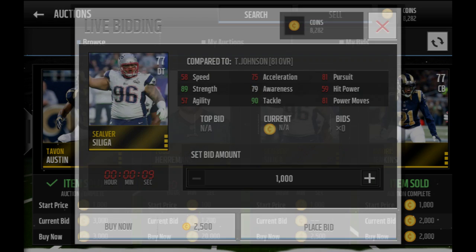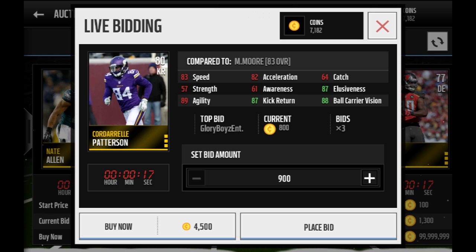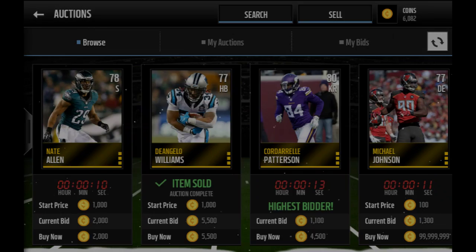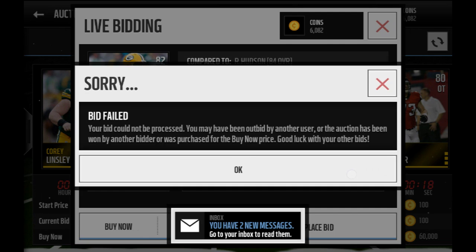That X-under-space-11-under-space-X is bidding on all these people. So there you go, I got one. Can we get this 80 kicker Turner? Okay, we put a bid on him — he's got 2,000, and I bid 1,300.